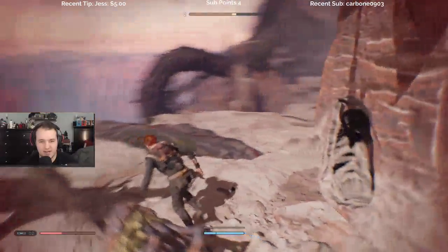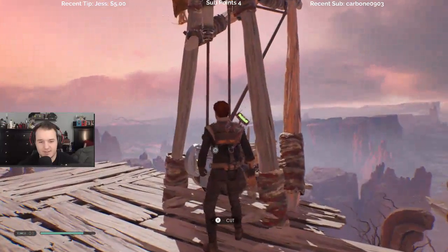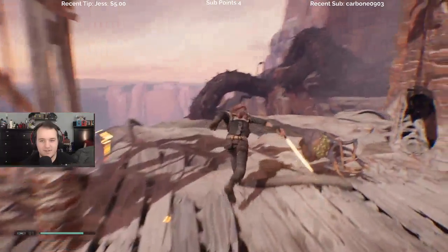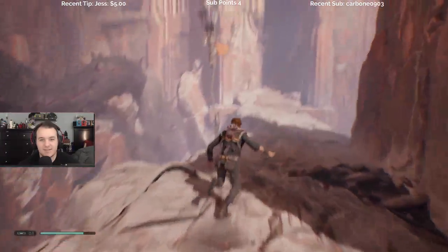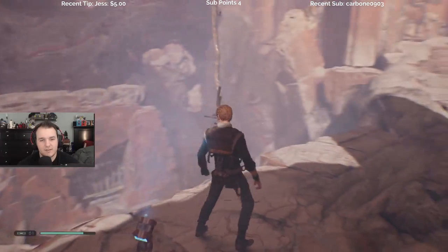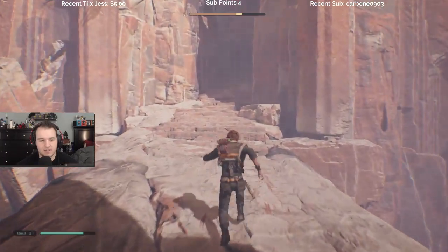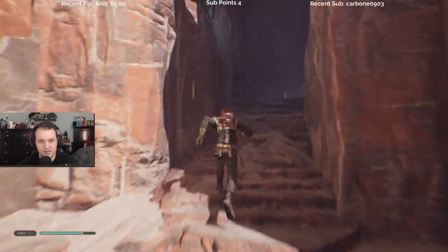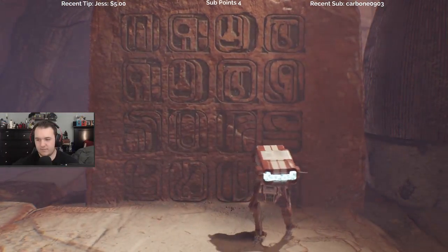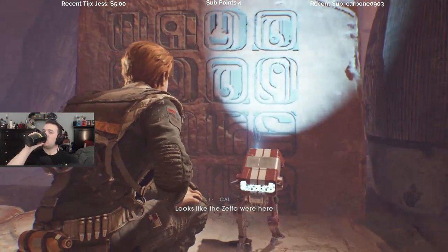Is there something we have that feels better? Thank you. A warning. Effigy — it's a puzzle. Looks like the Zeffo were here. Strange. This place seems abandoned, but...